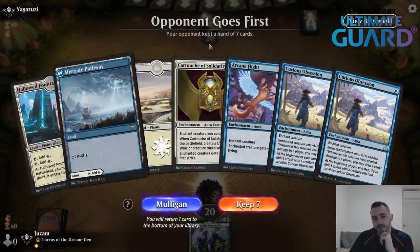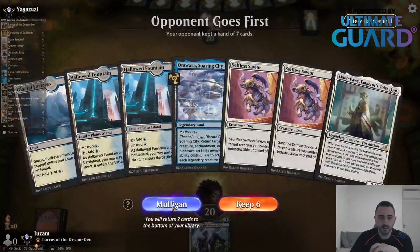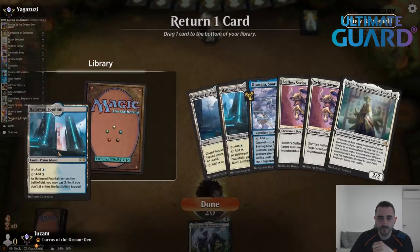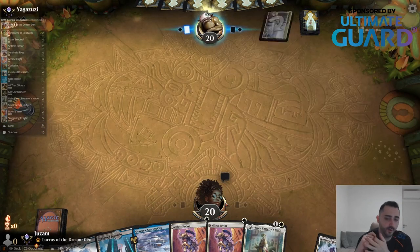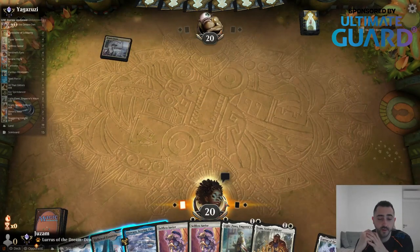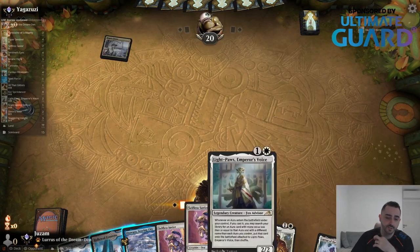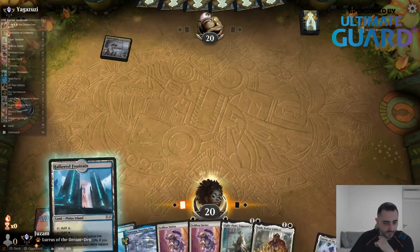That's the kind of hand you have to mulligan. The one thing to take away from this video: you don't keep hands that are just not good enough. You need to have a creature — one of those impactful two-mana creatures. Even if you're mulliganing to four and your hand is land, land, Core Spirit Dancer and an aura, that's much better than starting on six with four lands and double Selfless Savior.